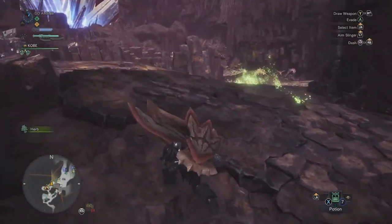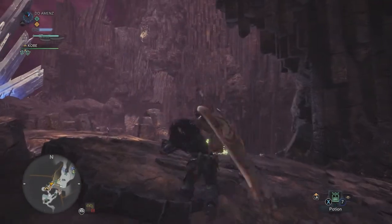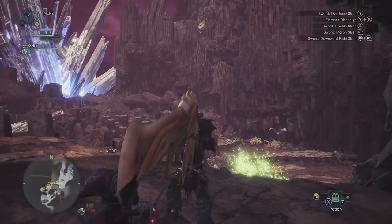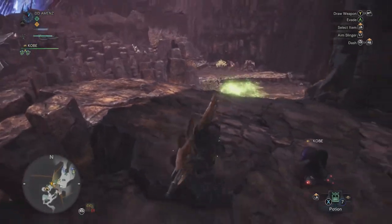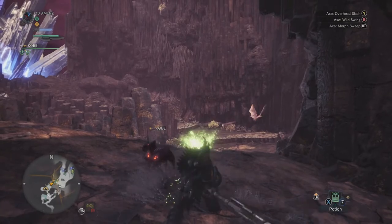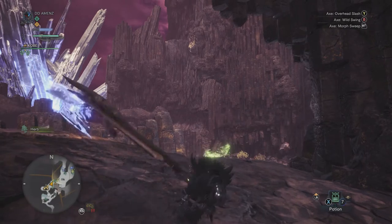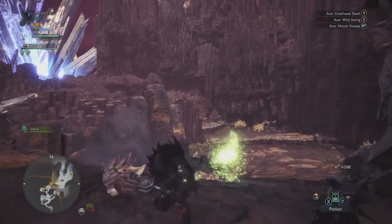With this, you can really attack repetitively until you get knocked by a monster — the combo is essentially endless. You go into Axe mode, do your Axe swings, then you can morph into the sword anytime with the right trigger and keep attacking. For a shorter version when you don't think the monster will be stunned long enough, you can go straight into the swing with B and morph right away — just one swing then morph right into your sword.